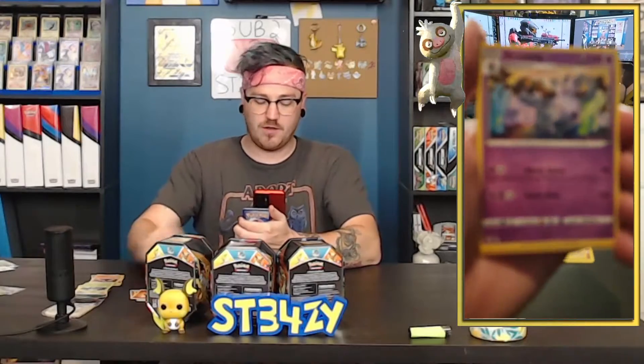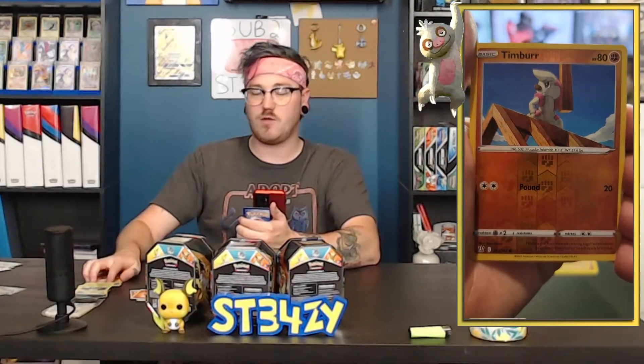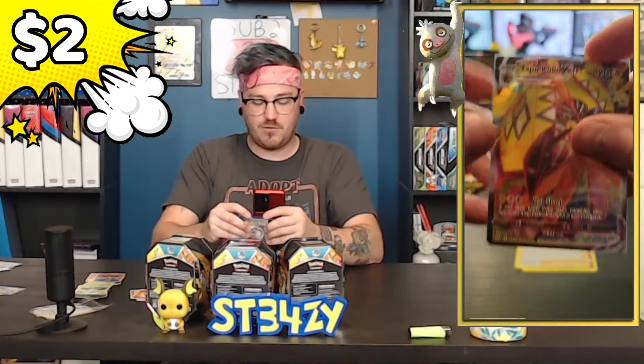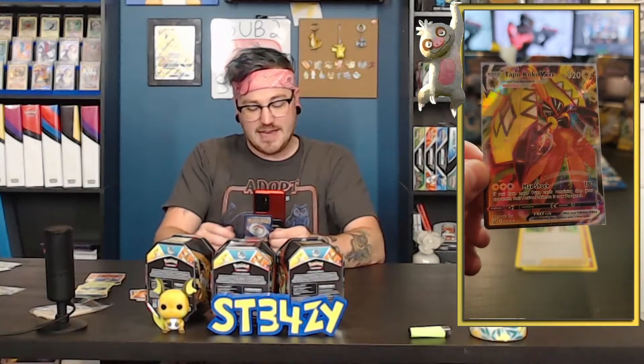Now, Battle Styles has the potential to pull that secret rare Empoleon that I've wanted for so long. We've opened up so many packs of this and I've been so underwhelmed, but that could all turn around. The second we pull just a good card would be fantastic. I'm going to celebrate the day we get that Empoleon — that card's going to go on the shelf and never ever leave. The rare is a Tapu Koko VMAX. I'm fairly certain this is my third one. It is a good hit, I just wish I liked the Tapus a little bit more.